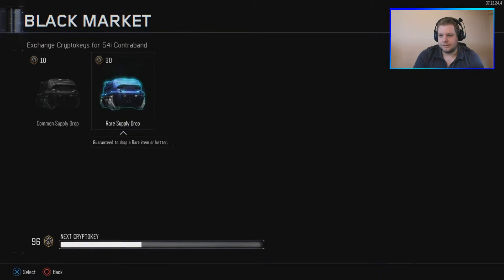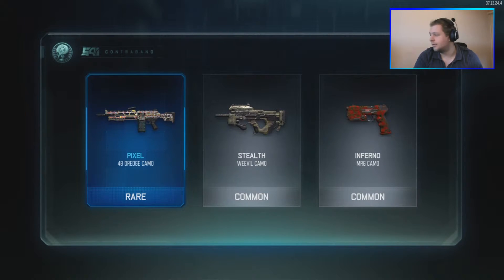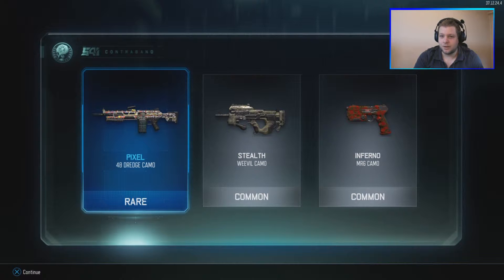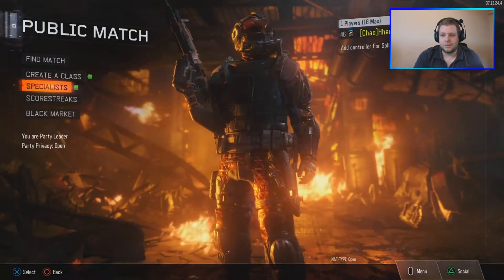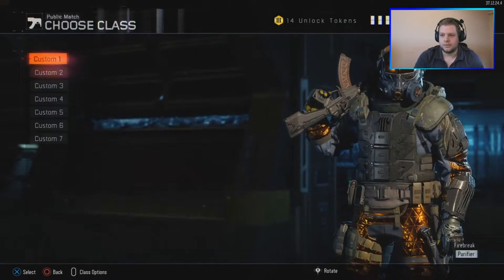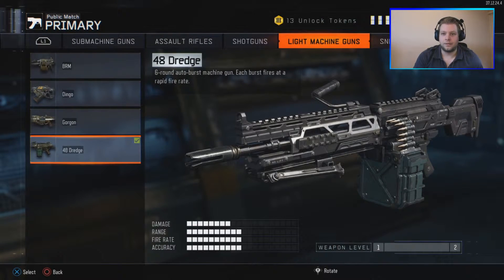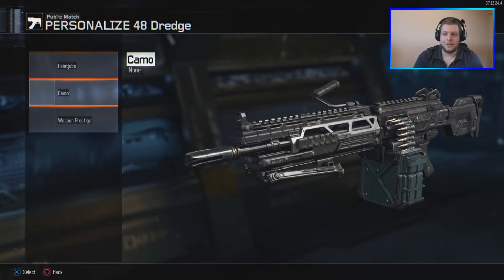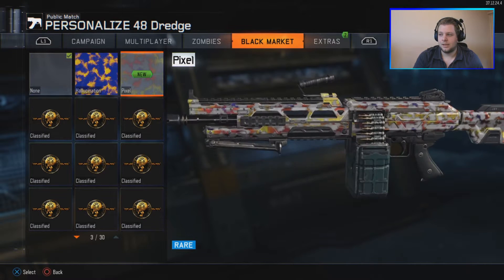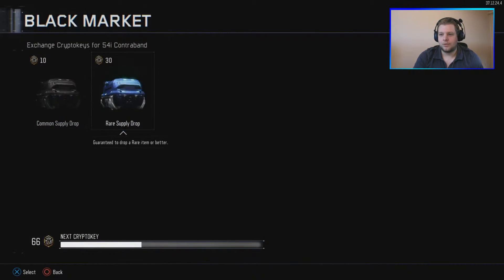Back to the black market — three more packs to go. That's a rare, a common, and a common. Not worth it so far, absolutely not worth it. We got the 48 Dredge camo pixel. I haven't seen the pixel camo yet so I'm quite interested in how it looks. Let me switch to a different class — the Dredge, I've got all the LMGs unlocked. Pixel camo — all right.